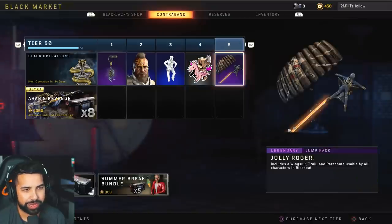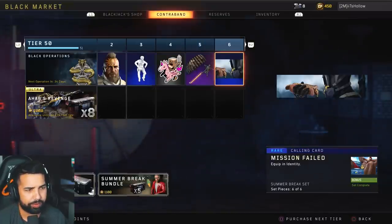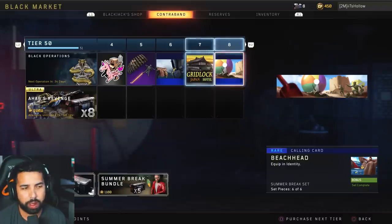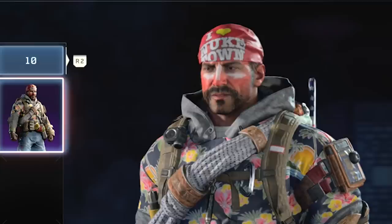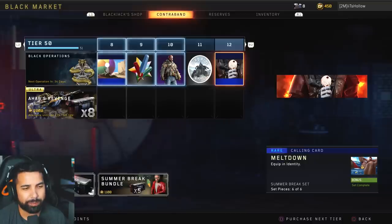We have the cardboard knights, the jolly roger for the jump pack which can only be used in Blackout, mission failed, gridlock hotel. I heard there are no weapon camos — beachhead calling card, sticker, popsicles, tourist strap, specialist outfits. Fits the summer vibes theme I guess. There are no weapon camos in these 50 tiers, which is a really big letdown — that's literally what you look at most in the game.